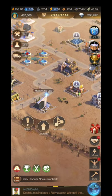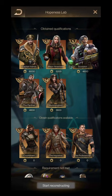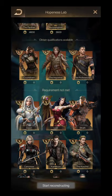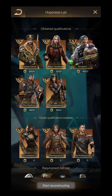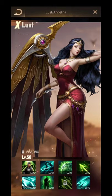Today I'm going to discuss the Happiness Lab, which is for enhancing the power of our seasoned heroes. Number one: it is only for seasoned heroes — we can't enhance normal heroes. Number two: we can only enhance the maxed one — we have to unlock all the skills of the seasoned hero to qualify for enhancement.